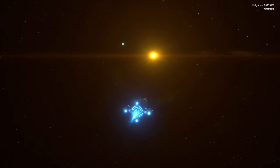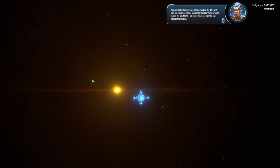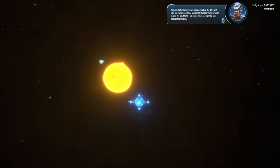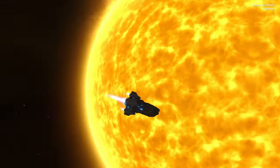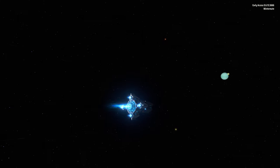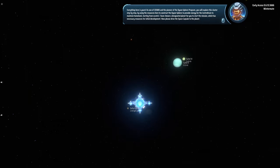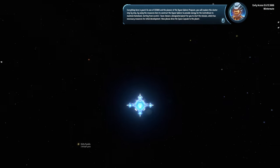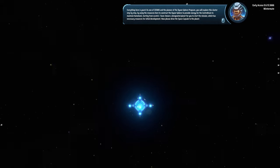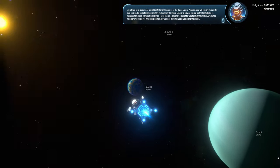So there's a bit of an opening scene here. I think I will leave it because it's pretty cool. It's kind of like Factorio meets Satisfactory. The game narrates: 'Everything here is yours. As one of Cosmo and the pioneer of the Dyson Sphere Program, you will explore this cluster step by step. By using the resources here to construct the Dyson Sphere to provide energy for the center brain, to maintain homeland.' I have chosen a designated planet for you to start the mission, which has necessary resources for initial development. Now please drive the space capsule to the planet.